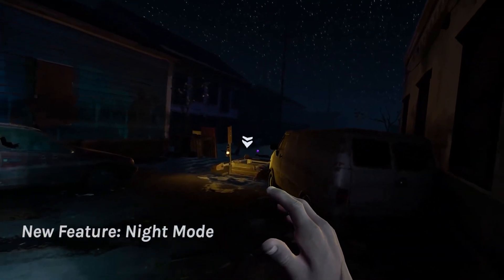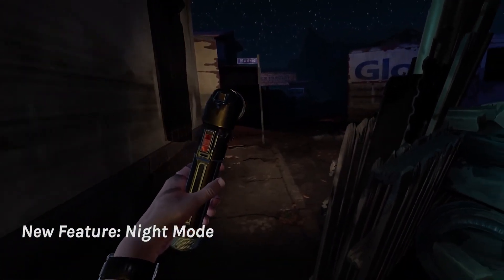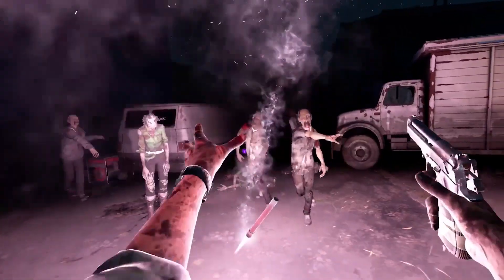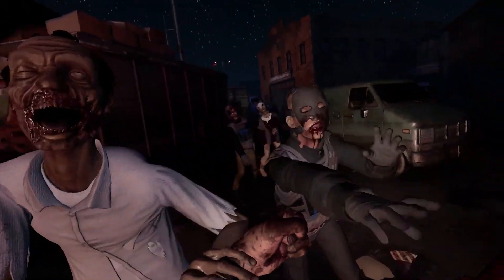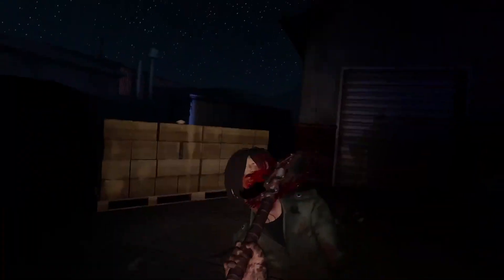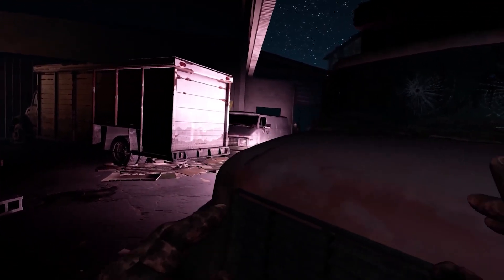And night mode — this looks incredible. We've got flares, though it's hard to see. Walkers are now going to be attracted to your light beam, so you won't be able to just shine it willy-nilly. They will actually see it, which is another reason why flares are going to be more useful, so that you can distract more walkers.